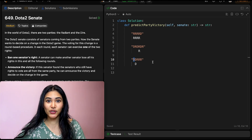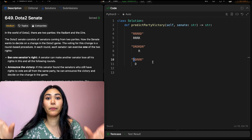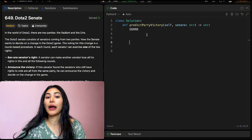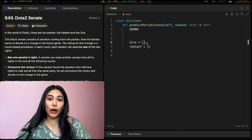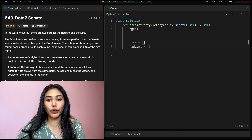The best way to do this is to maintain two queues, keeping track of the indices for both parties. Going back with the DDRRR example, I'm going to have two queues: Dire and Radiant. I want to store the indices I see for both of these. Dire is going to be 0 and 1, and Radiant is going to be 2, 3, and 4.